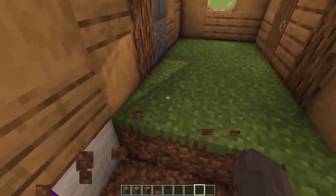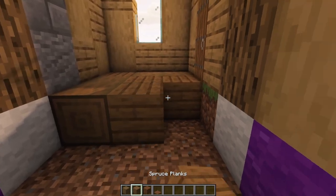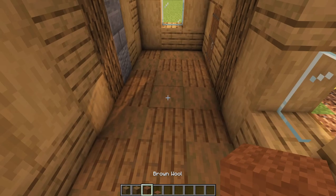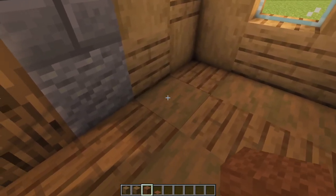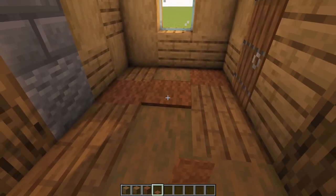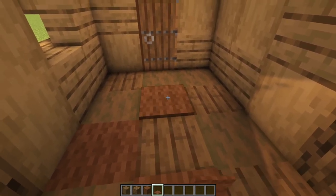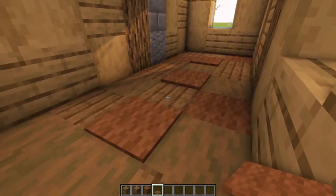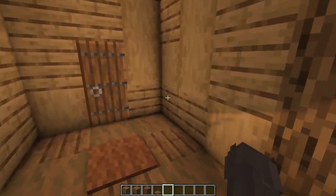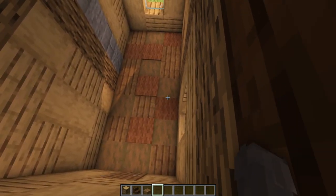Let's start with the floor inside. Digging out the floor first, then grabbing spruce planks and stripped spruce and running along to bring a bit of texture into the floor. Then grabbing a little bit of brown wool and swapping a few of the blocks — maybe this one, this one, and something back here — just like that. It adds a tiny bit of dimension and extra detail into the floor work.